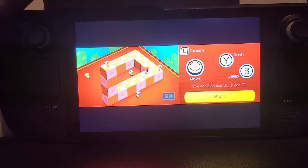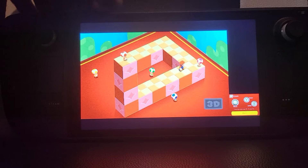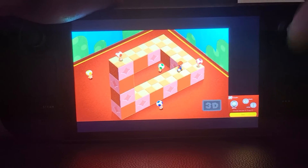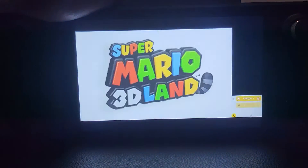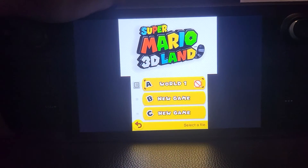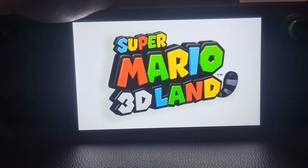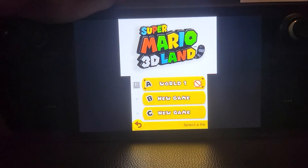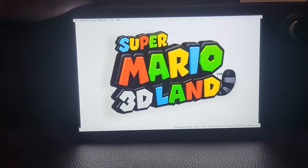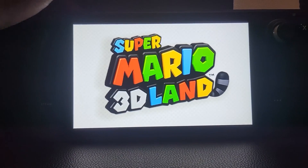If I press L5, it changes the configuration. You can go from a layout where you have the top screen big and the bottom screen small in the bottom right — you can use touch there — then press it again for split screen, press it again for just the bottom screen, again for split screen with one on top and one on the bottom, and again for the top screen full size. If you press L4 it goes from full screen to not full screen, letting you access the Citra menu, which is especially useful in Emulation Station.